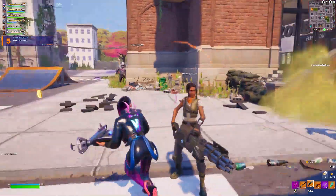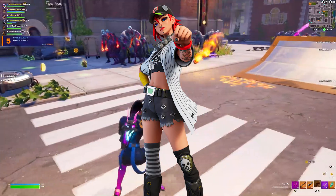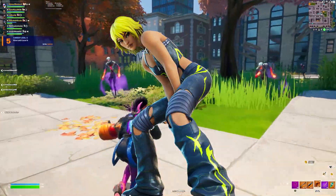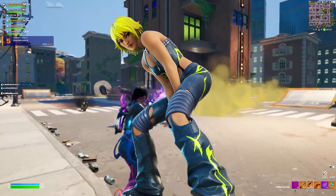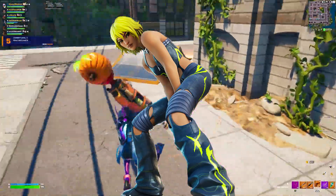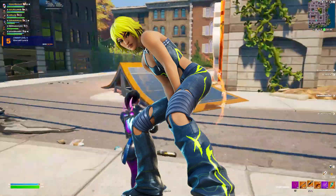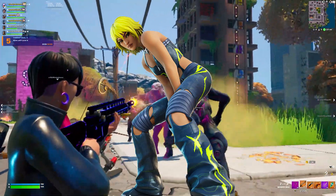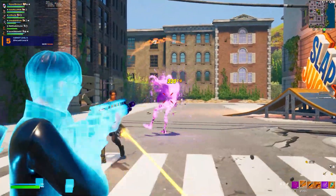Moving on to Chapter 4 Season 1 — there was a bunch of great skins: Mr. Beast, The Ageless, Dusty. But I feel like my favorite skin from this season is Hannah. This was one of the most hyped up original skins to release into the item shop and when it dropped I was blown away. I've been wanting to get it ever since it was initially released, and when I finally got the chance I was so happy. I love the original design of this character, the edit styles, and the customization is very good for the price.